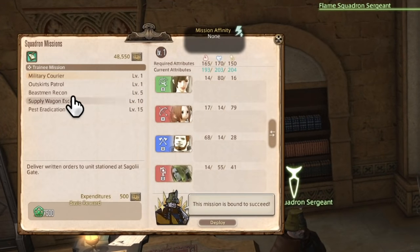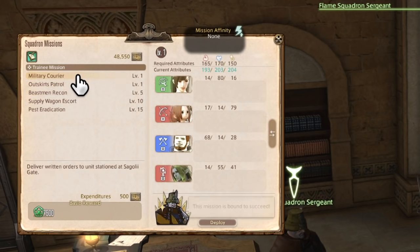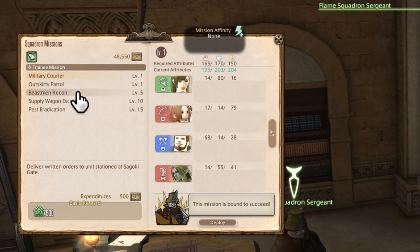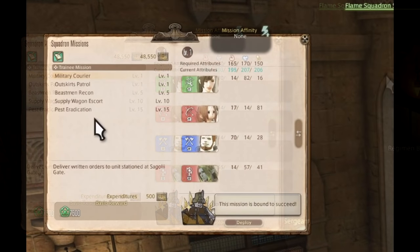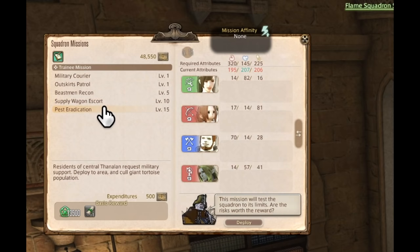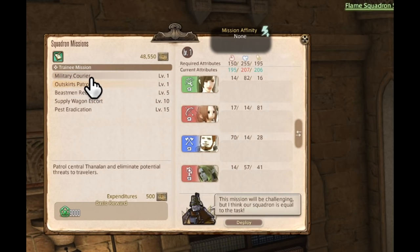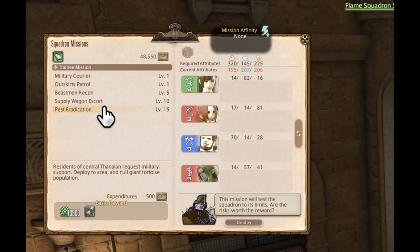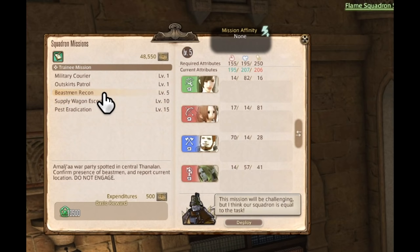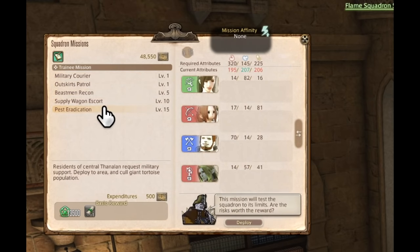We have a list of level 1 to 15 missions, each given their own EXP, having a GC seal cost to send the squadron out, and at the top, stat requirements. Each stat threshold asked for is a 33.33% chance at completion of the mission. So this level 1 mission — all three stats are blue — and I have a 100% chance to complete the mission. The sergeant at the bottom even says as such. Pick another mission though and some turn red; his flavor text will change for how many different stats are failing to meet the requirement, and so does the chance to fail.